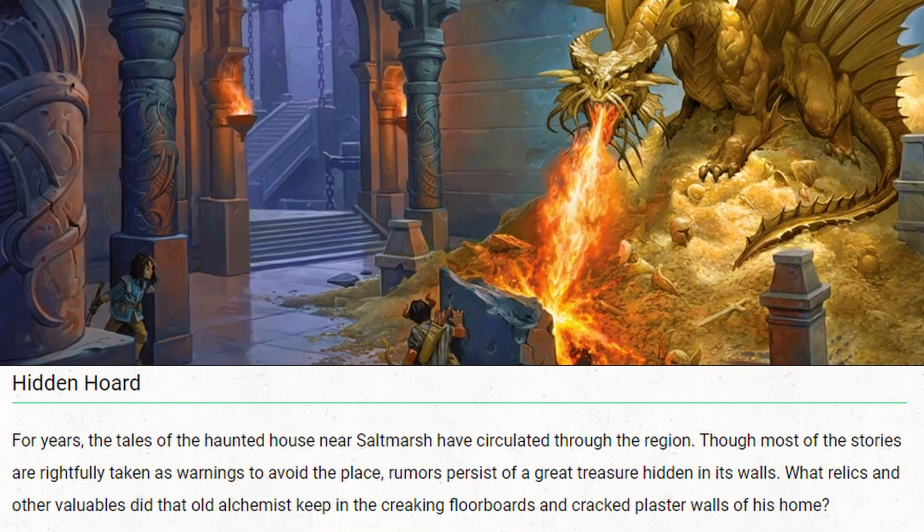The first thing we really need to think about is why are the players here? The book provides a couple different reasons for hooking your players to get them to the table. The first one is the Hidden Horde — this is where the house is a fabled haunted house and it must hold treasures, so the players decide they need to go inside to hunt down those treasures.